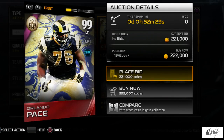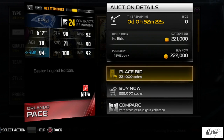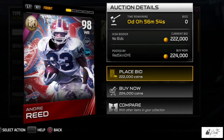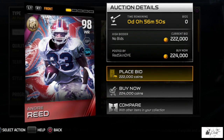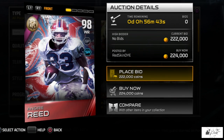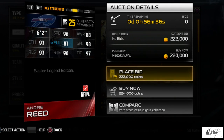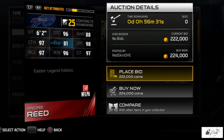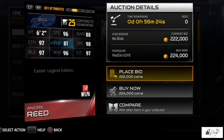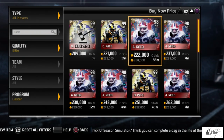The Orlando Pace is listed for 222,000 coins — the card art is absolutely amazing: 98 strength, 92 awareness, impact blocking, run block at 94, pass block at 100. The Easter legend ability gives plus 8 to long pass and plus 8 to speed run. Here's the 98 overall Andre Reed — not sure why he's 98 and not 99, maybe someone made a golden ticket version. He's got 96 speed and route running, 97 catch release and catch in traffic, 98 spectacular catch, 88 awareness, and 81 elusiveness.